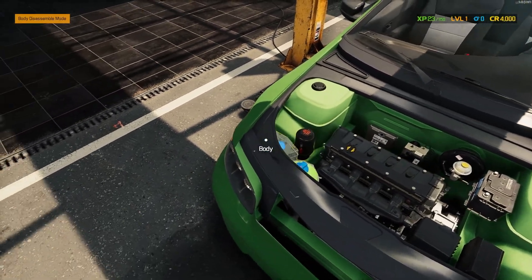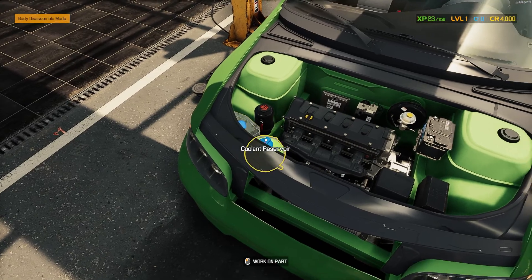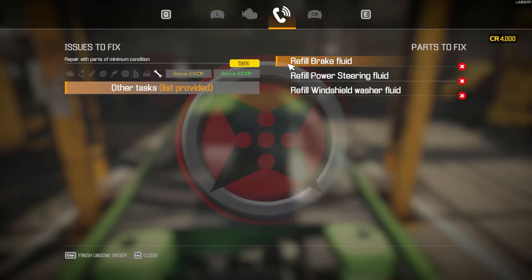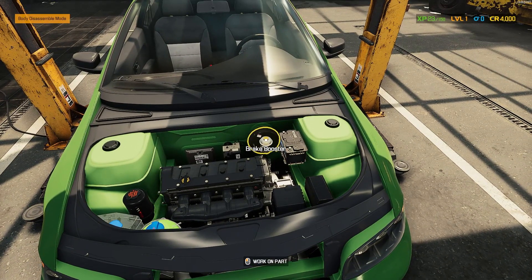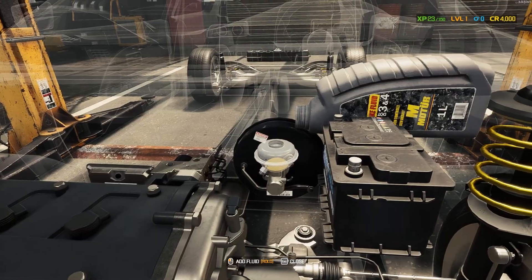So the power steering fluid is right there. The windshield washer is there. What did they want us to change again? Brake, power steering, and windshield washer. So brake fluid is right here, right? I think so. Just unscrew this.